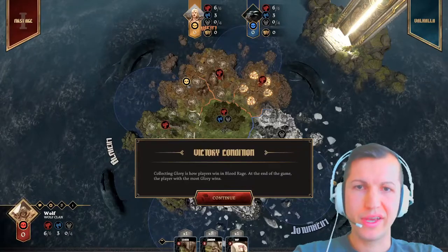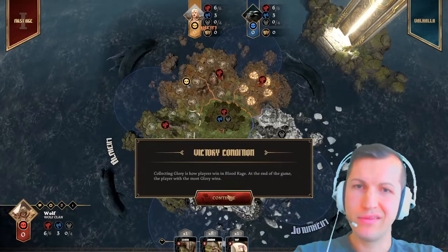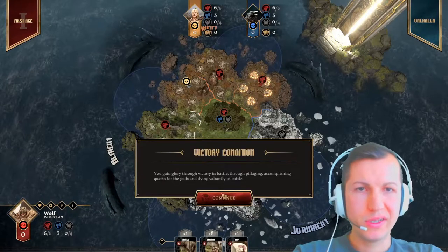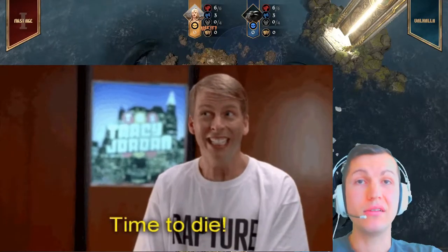Victory Condition: Collect glory is how players win in Blood Rage. At the end of the game the player with the most glory wins. You gain glory through victory in battle, through pillaging, accomplishing quests for the gods and dying valiantly in battle.